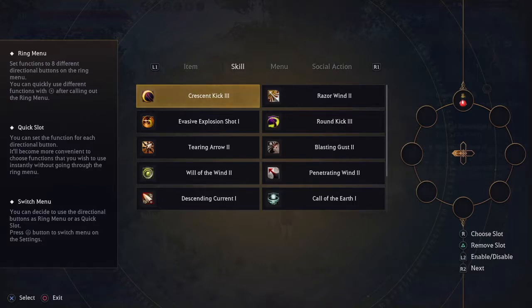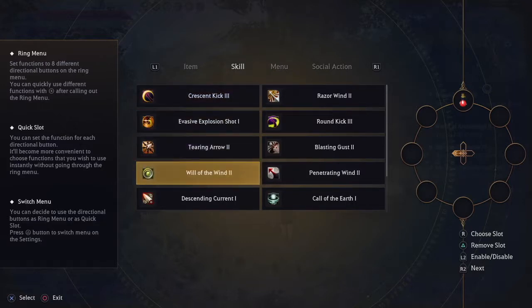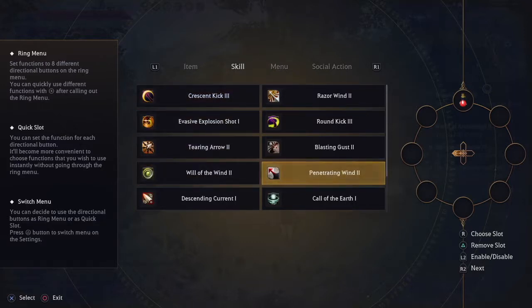Just bring up the start menu and navigate to the ring menu settings. When you get there, push R1 to tap over to Skills, then press R2 to select skill destination, then press X. Voila, simple.